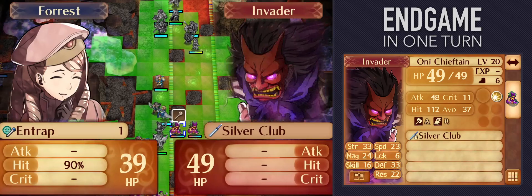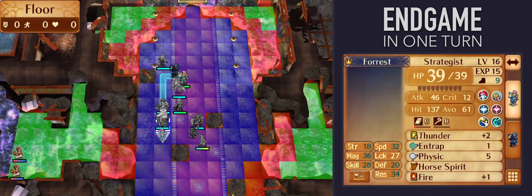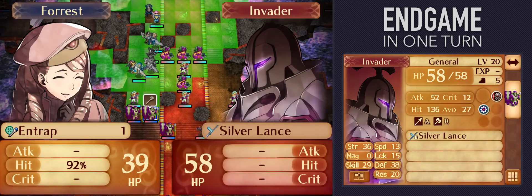Now our high-movement rescuer, Shigure, is in position. We still have to move the general out of the way. If you're doing this in an Iron Man run, you'll want perfect accuracy with Entrapped — each point of magic or skill translates directly into a point of hit, so rally magic would help. Also, Korin is free at the moment, so he can just pair up with Forest, improving accuracy by 3.